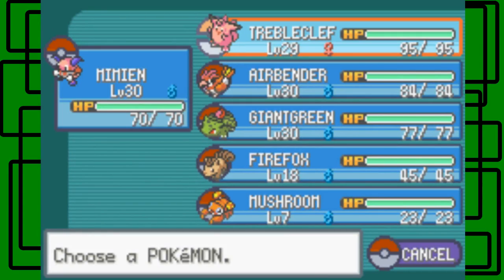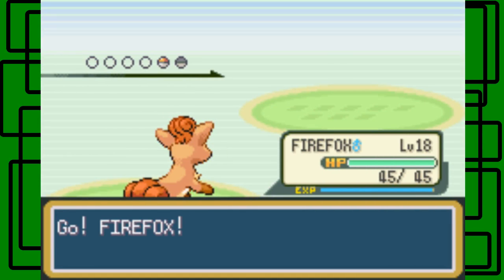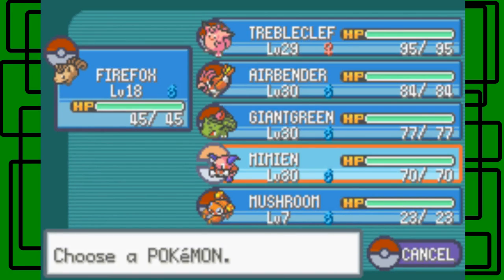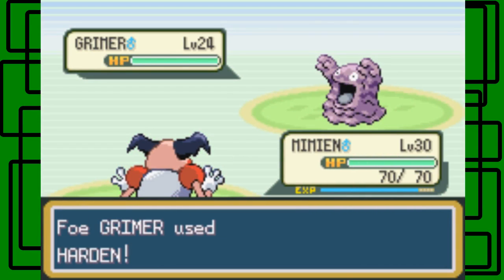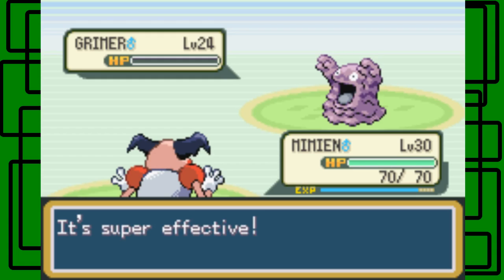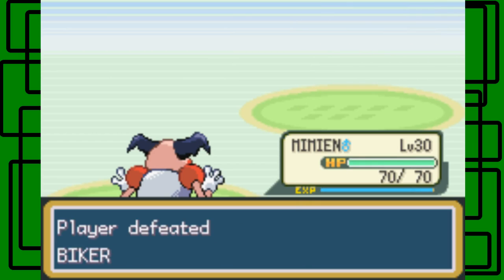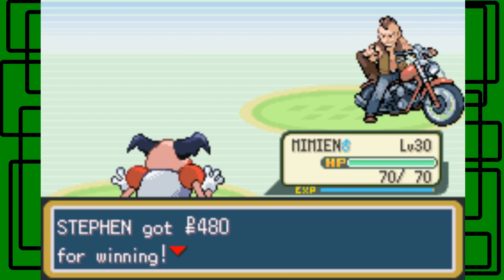Let's go back to Firefox. Go back to Mimeon. Mimeon will take this thing out with a Psybeam, hopefully. It's gonna harden, okay. Let's go for the Psybeam. There we go, nice. Firefox is now level 19. Thanks for the $4.80.